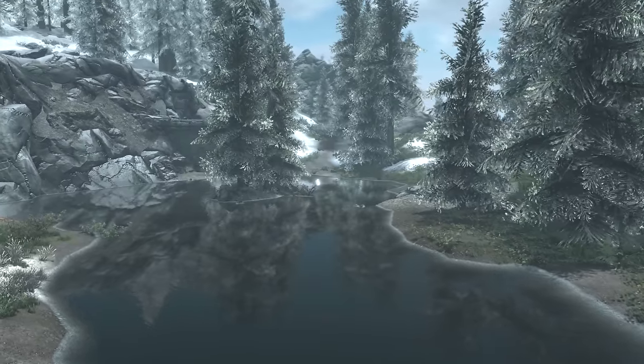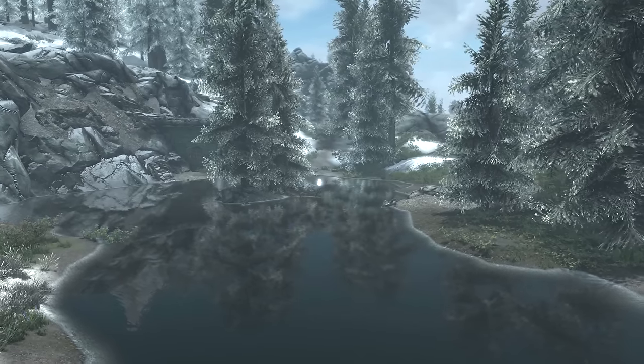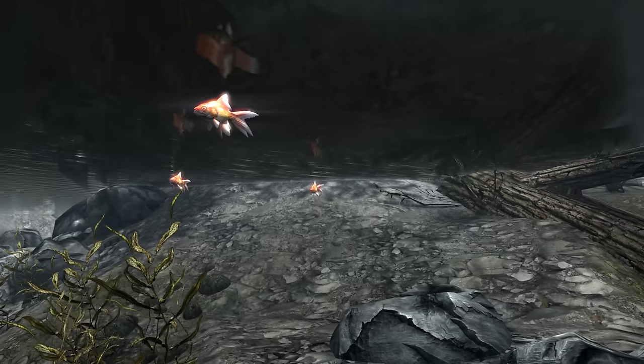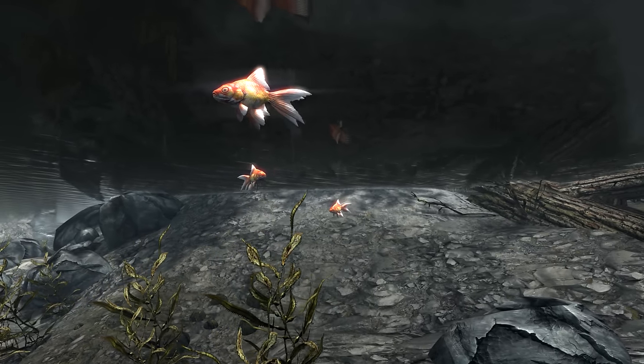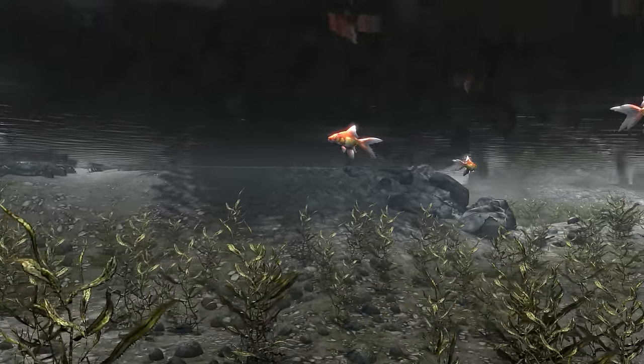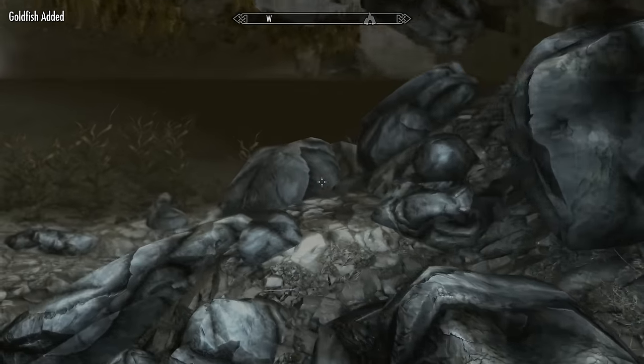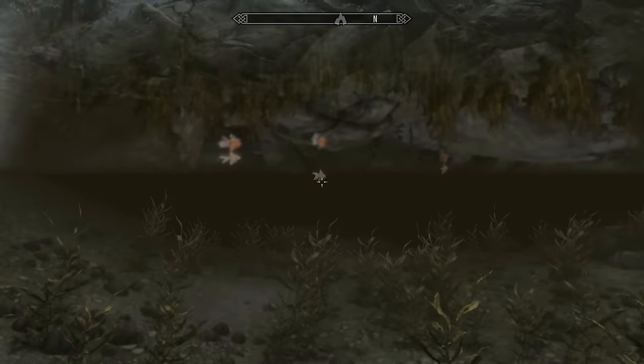Next we'll be heading to Mara's Eye Pond, which on the map is found in the far northwest of Eastmarch. Once here you'll notice a small island in the water. Around this island are two schools of three goldfish, totalling six. Much like the pearlfish, I fished with a rod for about three hours trying to catch one goldfish, and now with this method you can get six of them in seconds.